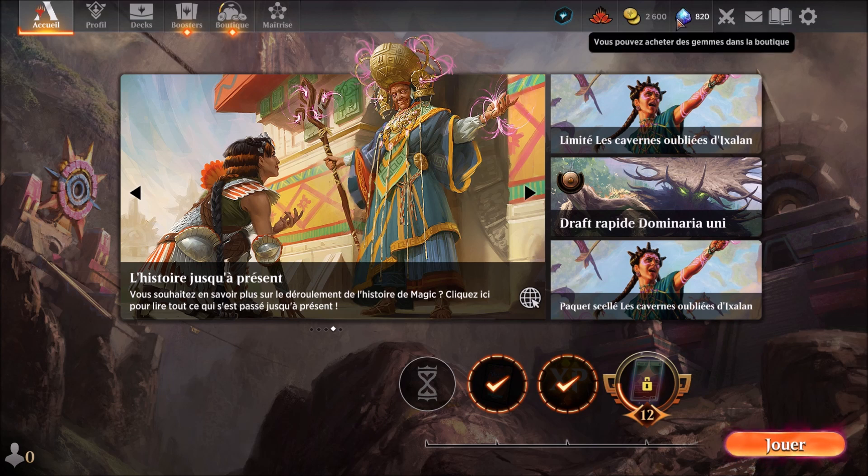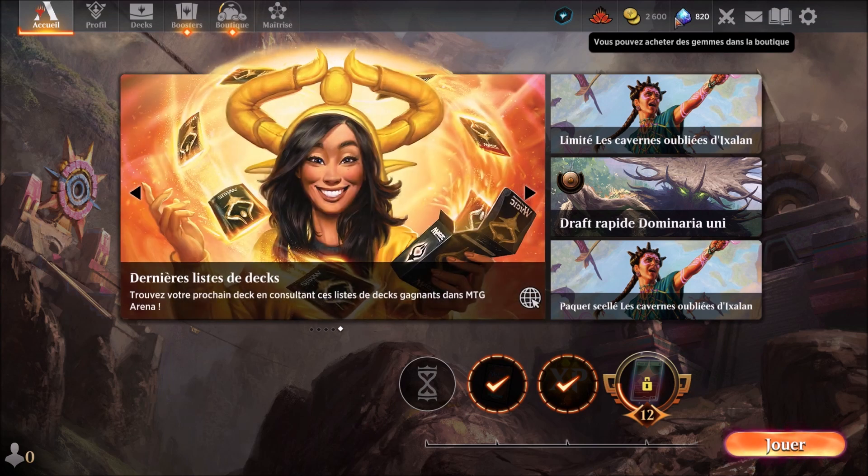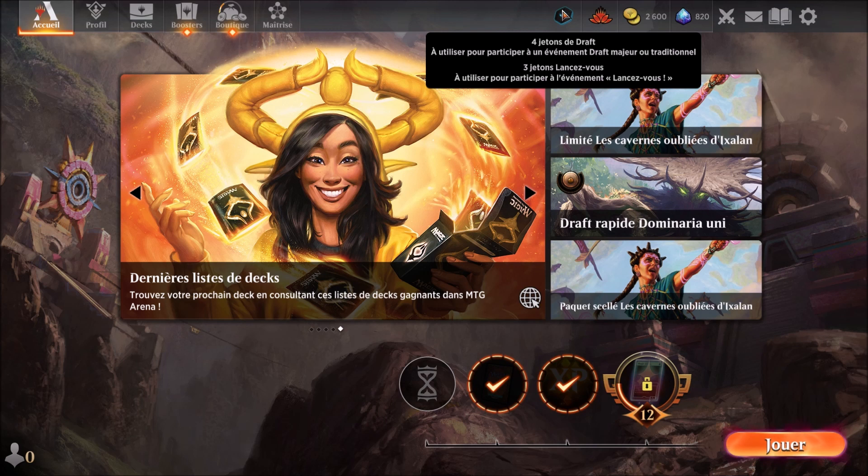On a 820 gemmes, on est à 2600 pièces d'or. On a 3 courants, 3 inhabituels, 1 mythique, le coffre est ouvert à 35%. On a 4 jetons de draft et 3 jetons 'lancez-vous'.